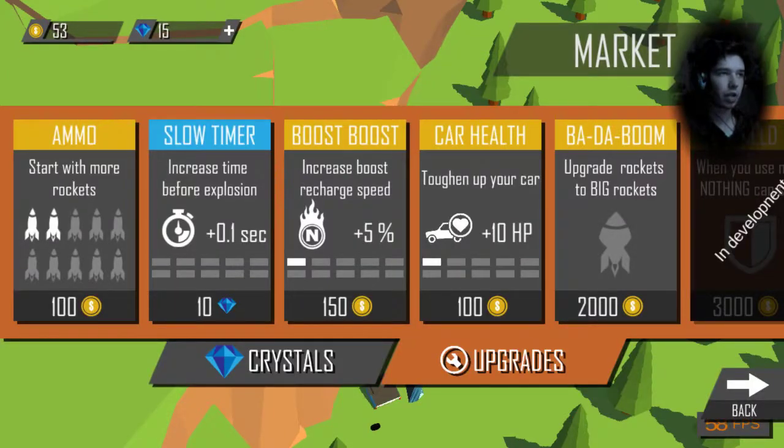You can upgrade your cars with these things: ammo, slow timer, boost-boost, car help, badaboom. Ammo gives you rockets at the beginning, because you have a rocket launcher on the car, so you can destroy cars or other objects on the track. This can be really useful and can help you out in tough situations.